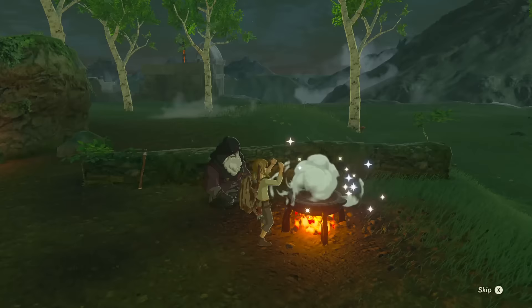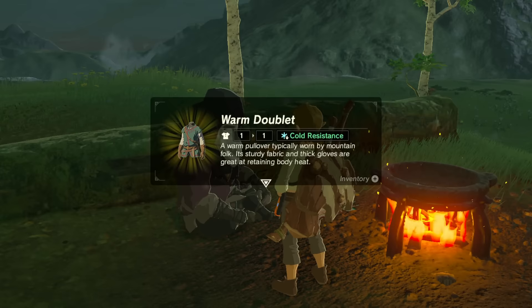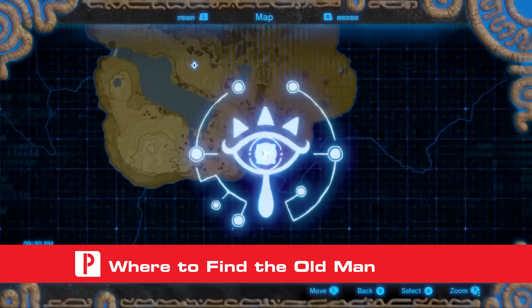In this Prima video, we go over how to create the spicy meat and seafood fry in The Legend of Zelda Breath of the Wild. The spicy meat and seafood fry can be exchanged to the old man for the warm doublet early on in the game.